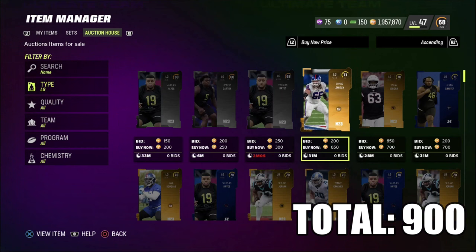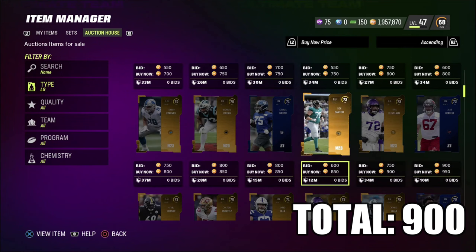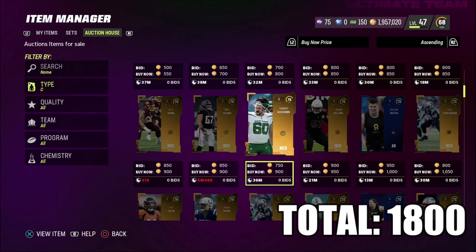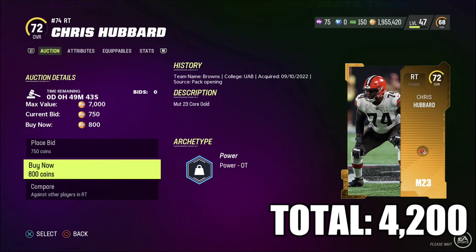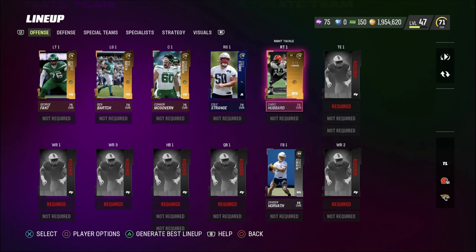Moving on to left guard — there's not really much, but Ben Bartch is a 73 overall for 850 coins, and I don't want to spend over a thousand. Our total is 1,800 coins so far. Next is Connor McGovern for 900 coins, 75 overall. For right guard, Cole Strange is a steal — 73 overall for 700 coins. Chris Hubbard rounds off the offensive line at 800 coins. Taking a look at our offensive line, it's not as bad as I thought.